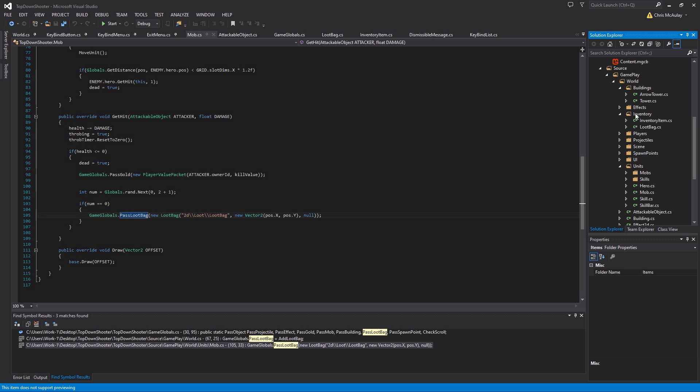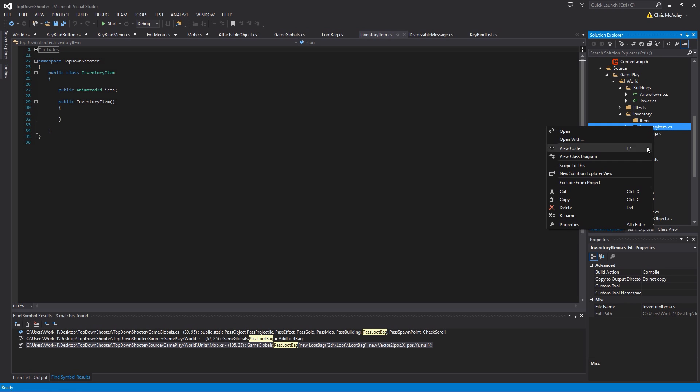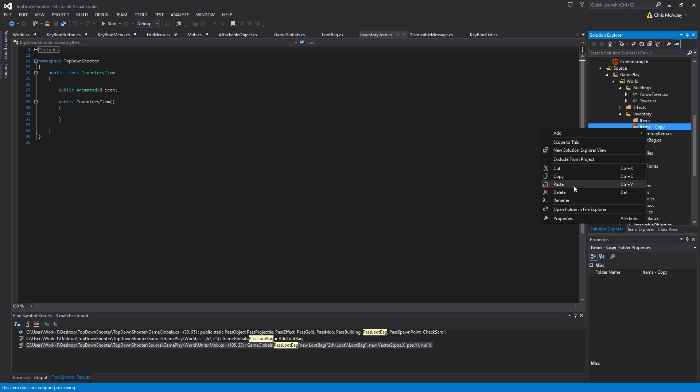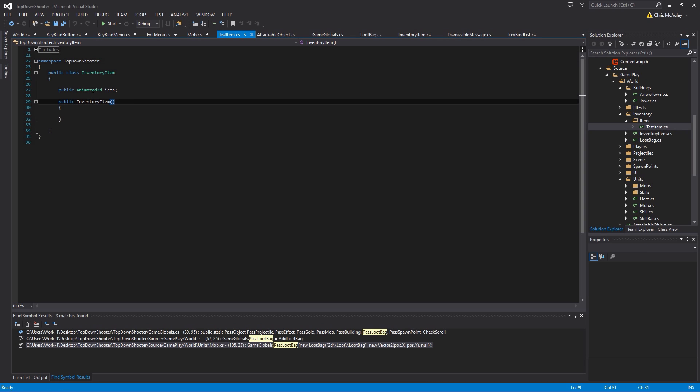The next thing we want to do is come into our inventory area and add our test item. So in the inventory items folder, we are going to add TestItem. TestItem is just an InventoryItem, so let's copy and paste it in there. This is just going to be called TestItem — no rocket science involved. It's just going to be an item that's essentially blank. We know that it's an InventoryItem, but for us, this is TestItem.